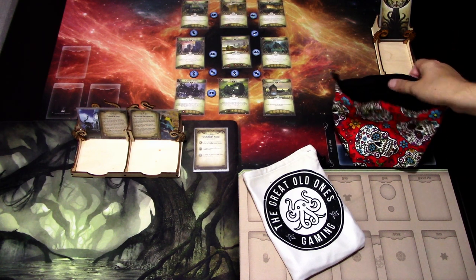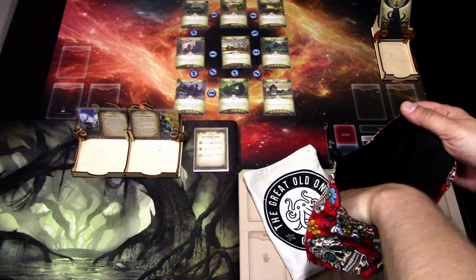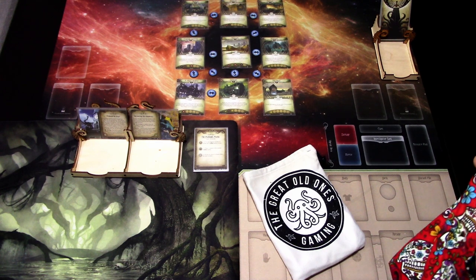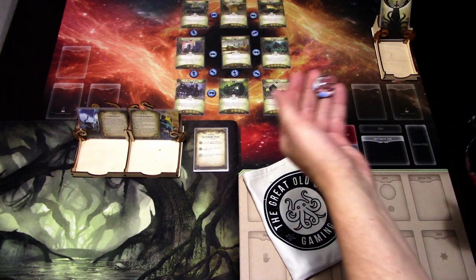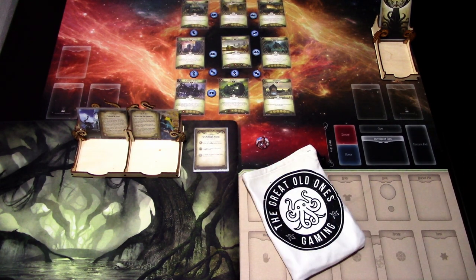So let's start by drawing an investigator at random. I'm hoping to not get a mystic or a survivor this time so we get some variation in the classes. Unfortunately we got Akachi, so we are building another mystic investigator.